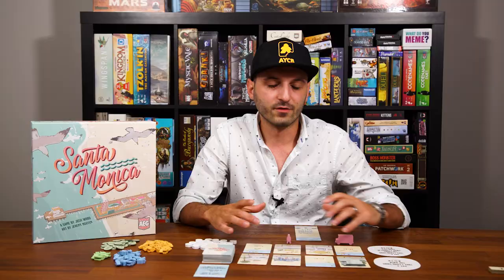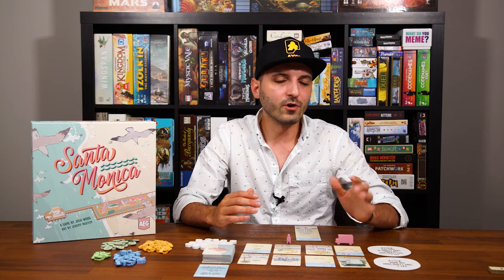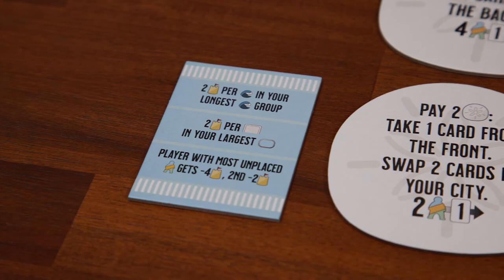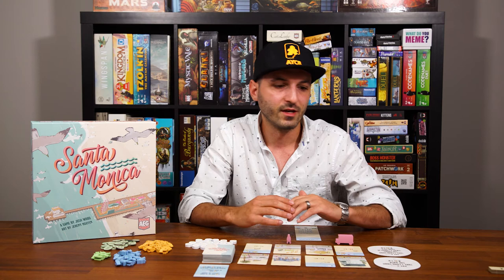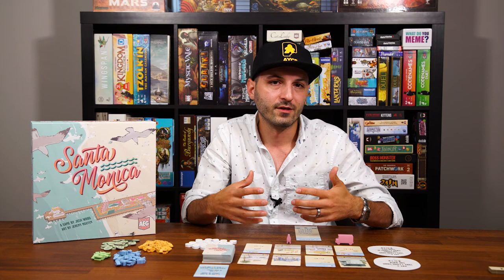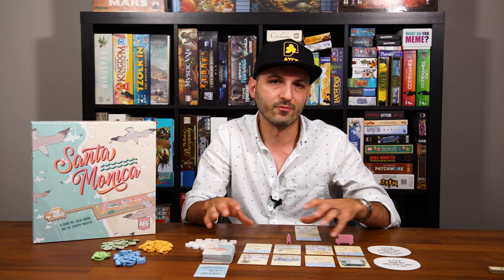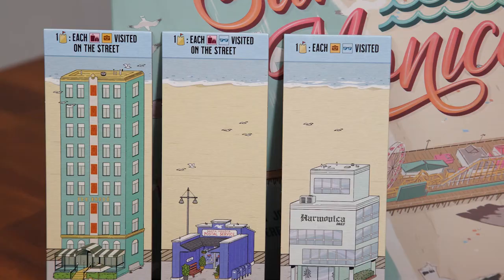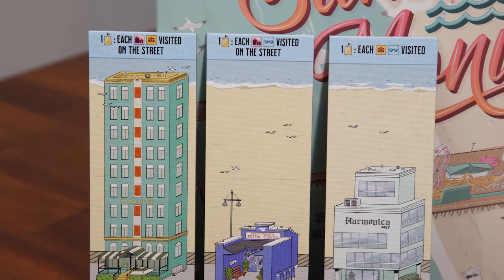Every time you play you're going to see different stuff, and it's truly a joy to watch your tableau get built throughout the game whether you win or lose. The sand dollars at the end of the game, if you don't have cards that specifically score for them, are only worth something as a tiebreaker. But some cards let you score for them, and they also let you take sand dollar actions throughout the game — sometimes letting you take two cards in one turn, take cards from the back row, or move more people around your town.